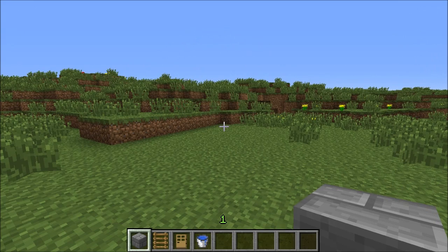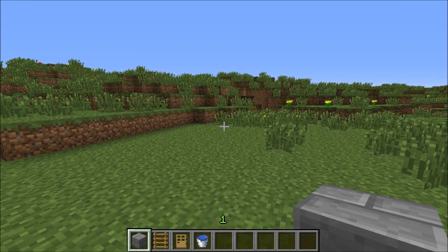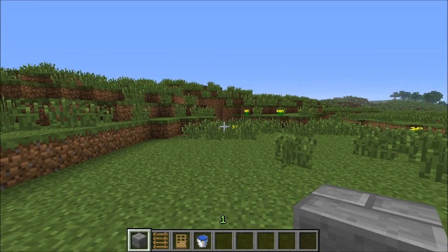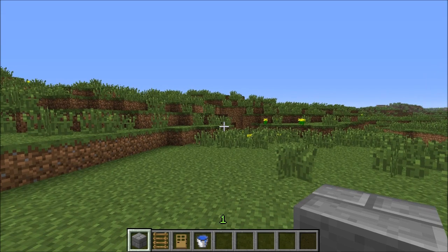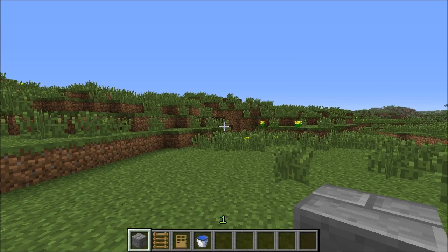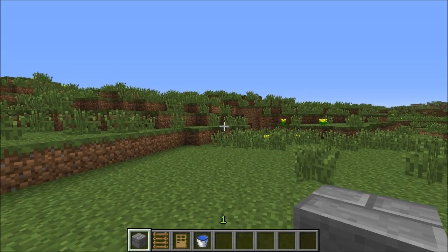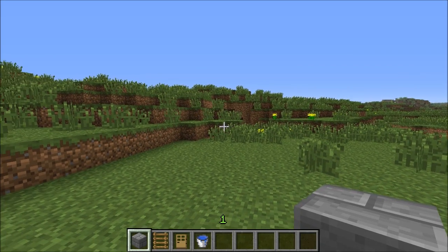So first thing you're going to do is go to your spawn point, and this is where we're going to build it. For reasons I'm not going to go into in this particular video, this thing has to be built at your spawn point. I understand this might be a deal breaker for anyone who's playing on a big public multiplayer server, but if you're playing with just a dedicated group of friends or maybe in single player, then that shouldn't be too much of a trouble. I repeat, you cannot build this anywhere but the spawn point.